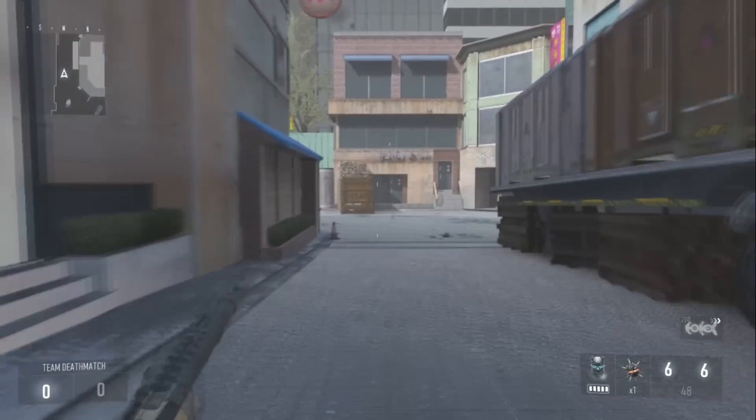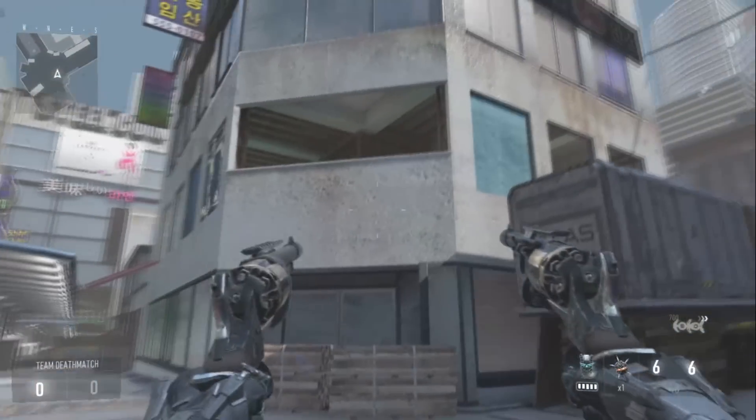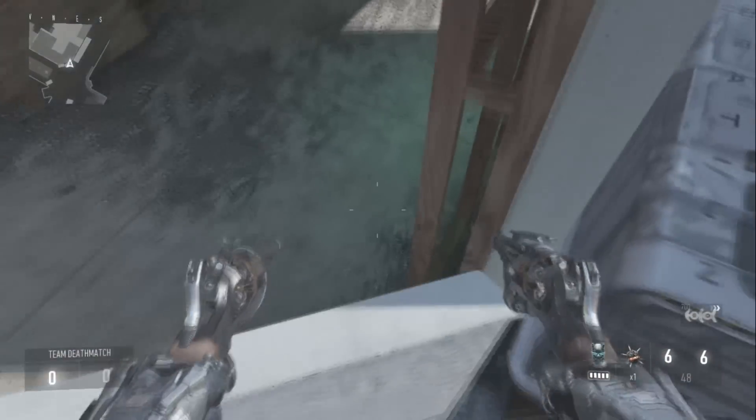For the first glitch, all you want to do is just run over at this part of the map, and once you're over at this part of the map there should be a window right in front of you, as you can see on screen right now. Where I parked my gun right there, that's actually where the glitch is, so all you do is jump onto this windowsill.